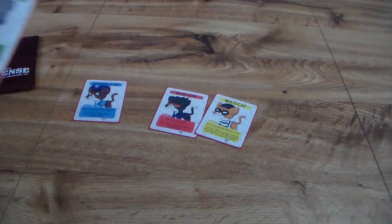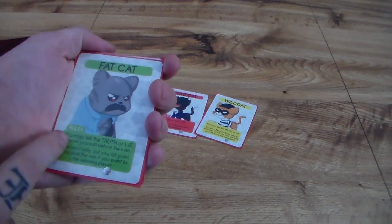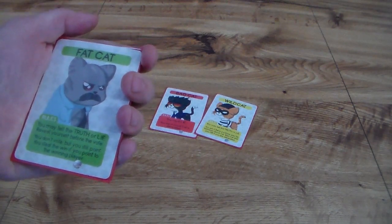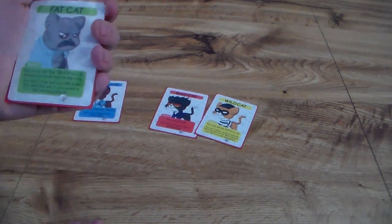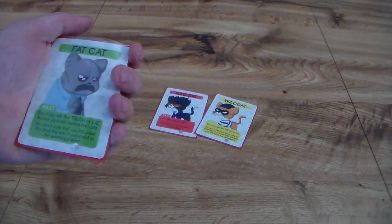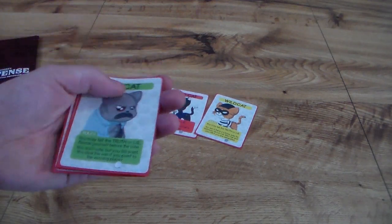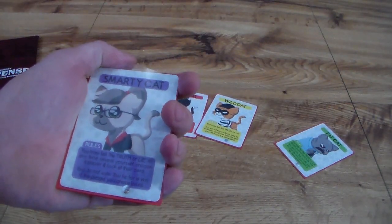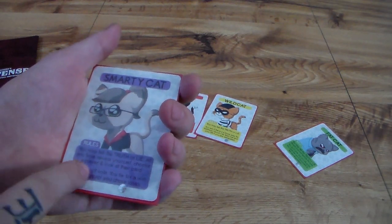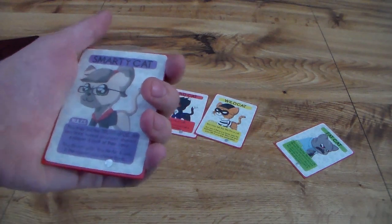Now let's show the Kickstarter additions. The Fat Cat may tell the truth or lie, but must reveal themselves before the vote — once the vote countdown begins, you take a beat, say three-two-one, and reveal yourself before pointing. You don't vote but you still point; you steal the win if you point to the winning player. So if the Good Cat wins because the Bad Cat is eliminated, you win too — a shared win. The Smarty Cat may tell the truth or lie at any time, reveals themselves, and chooses a player to look at their card. You do not vote; you tie for a win if the player you chose loses.